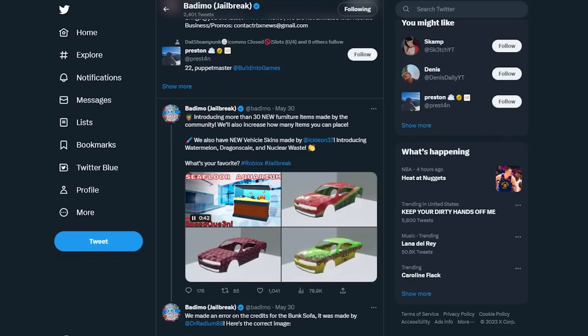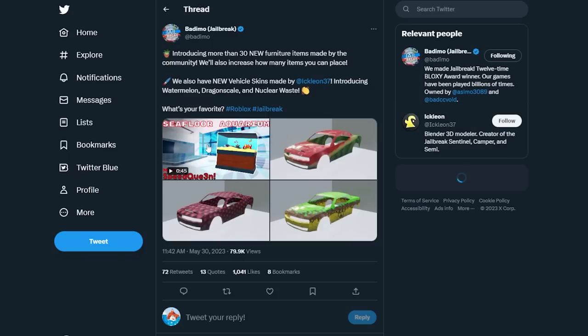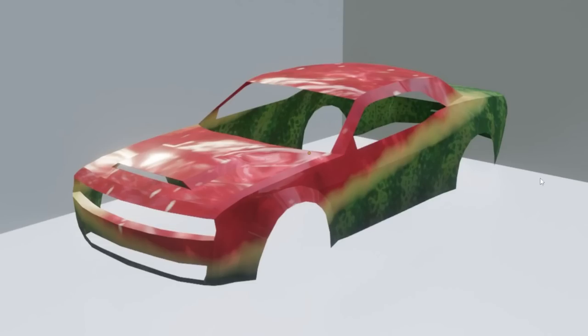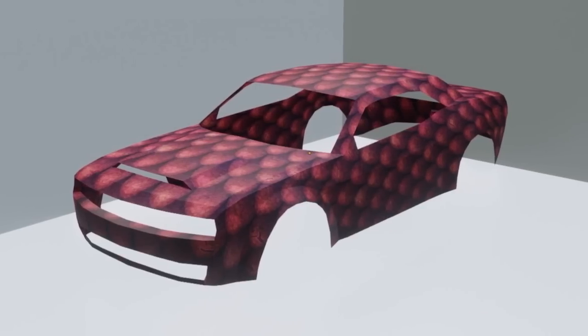There are 30 new furniture items coming this update made by the community — there's a whole 50-second video going over all of it. There's also something more: new vehicle skins made by Echelon — introducing Watermelon, Dragon Scale, and Nuclear Waste. These are three skins by Echelon, who is one of the best community creators for skins.